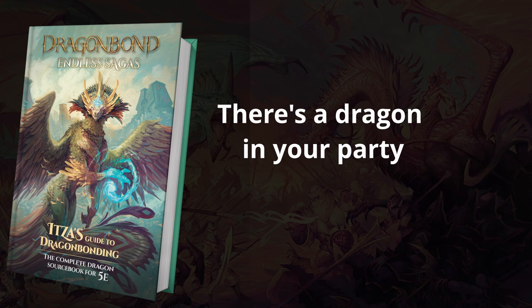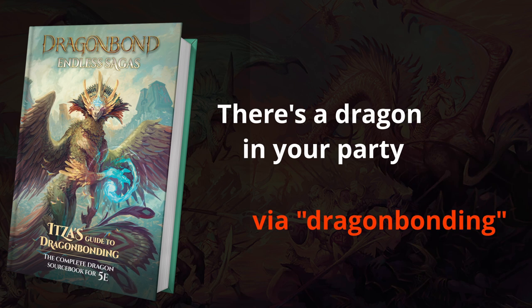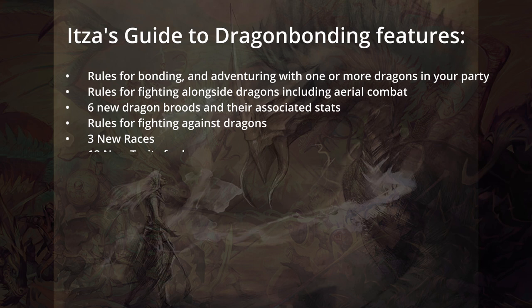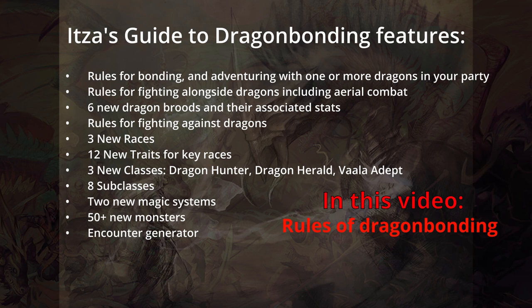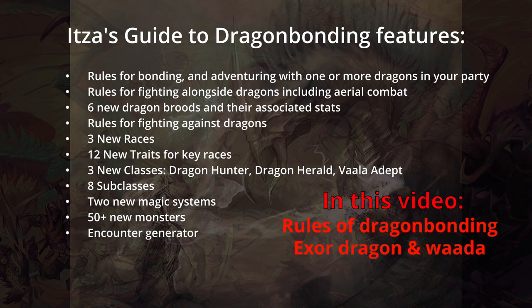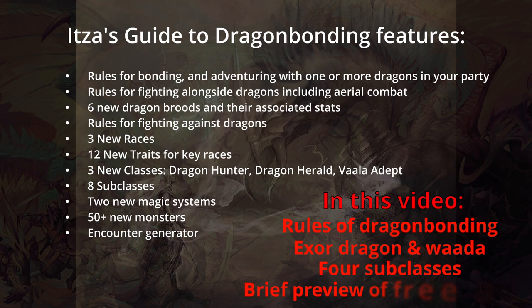Itza's Guide to Dragonbonding is focused on adventuring with a dragon in your party, done by way of a feature called Dragonbonding, where a two-legged mortal can mentally and spiritually bond with a dragon. There are over 300 pages of material, but I'm only going to highlight a few things: the rules of Dragonbonding, the Exor Dragon and Wada out of the 6 new dragon broods and 50+ new monsters, 4 subclasses, and a brief preview of the free adventure, Escape from the City of Crimson Spires.